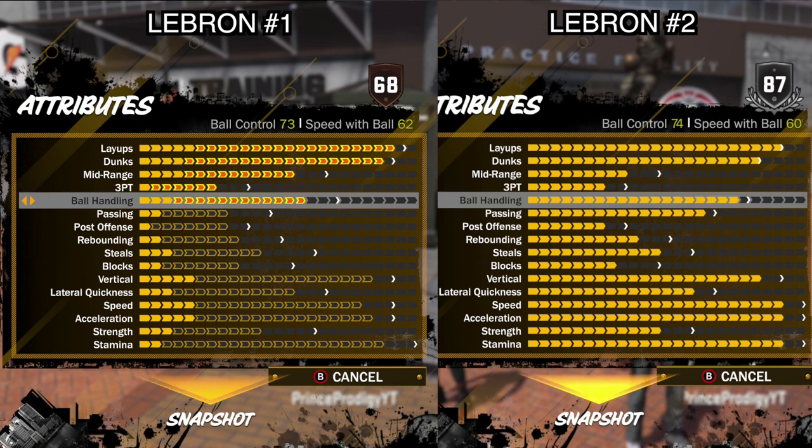LeBron number two is a power forward and LeBron number one is a small forward. The reason this is important is because as a power forward, the better ball handling you have, the better it is to play pro-am in general since you can take the ball up the court too. So it's pretty good that they have similar ball handling even though he is kind of a big man.